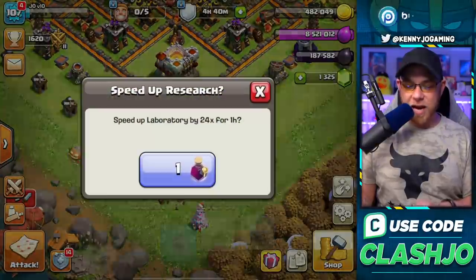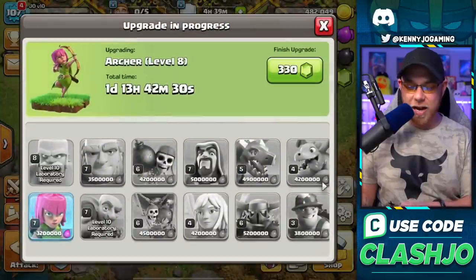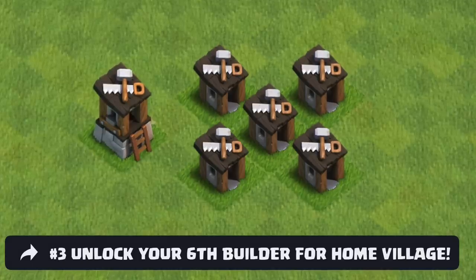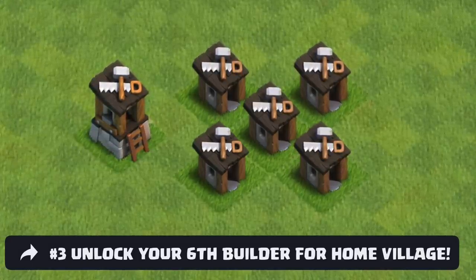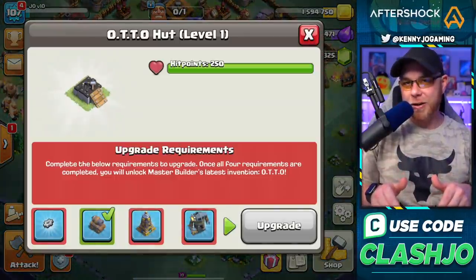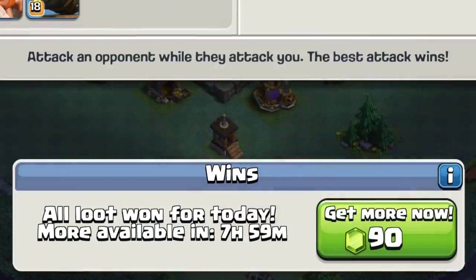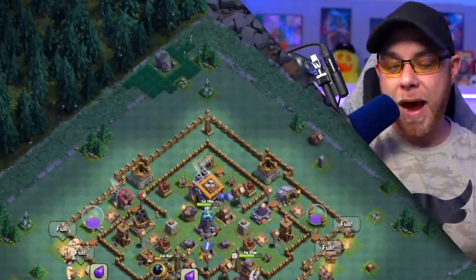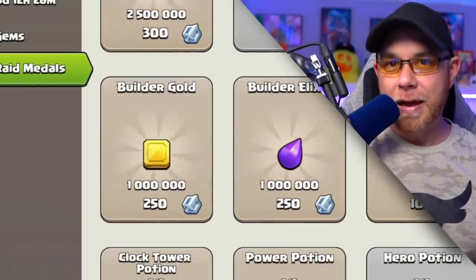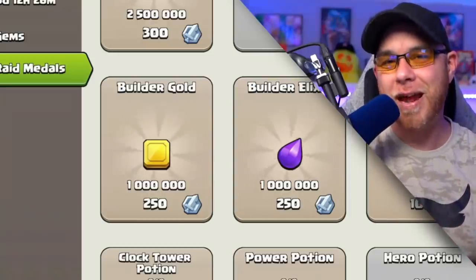I'm going to drop all of these research potions into my laboratory. I know there's a day and 13 hours remaining on the Archer, but we have resources to go right back in after the Archer is done and do another upgrade immediately, whether it's the Wall Breaker or the Baby Dragon. As I've mentioned many times, there is a sixth builder in Clash of Clans for free if you do the builder base. Click on the auto hut — one of the toughest tasks is leveling the Battle Machine to level 30, which seems to take forever at three attacks a day. You can go back to the home village, jump into the trader, and use Raid Medals to buy Builder Gold or Builder Elixir to help those upgrades. Make sure you let your clan leaders know if they're unaware, and beg them to start that Raid Weekend today.